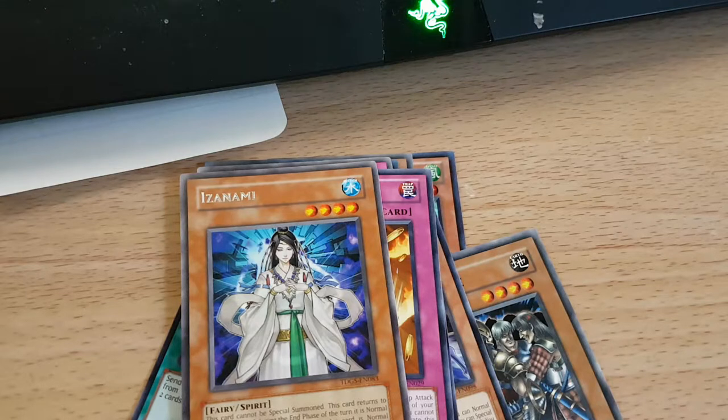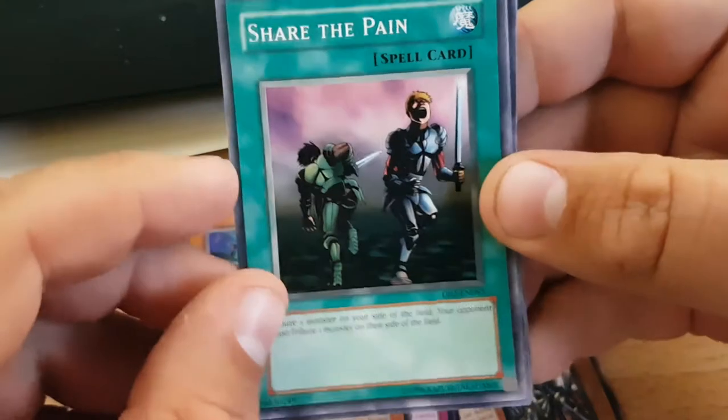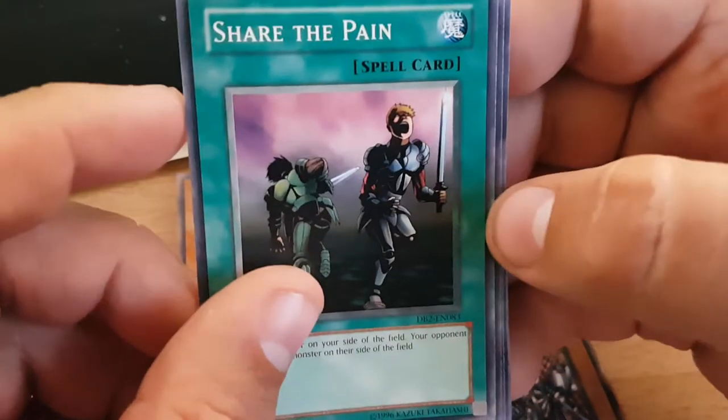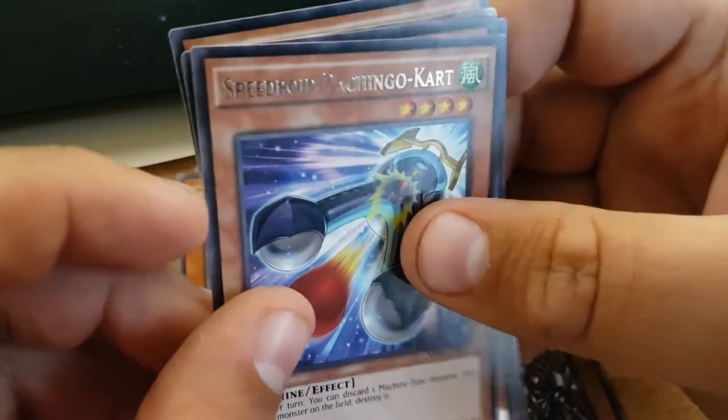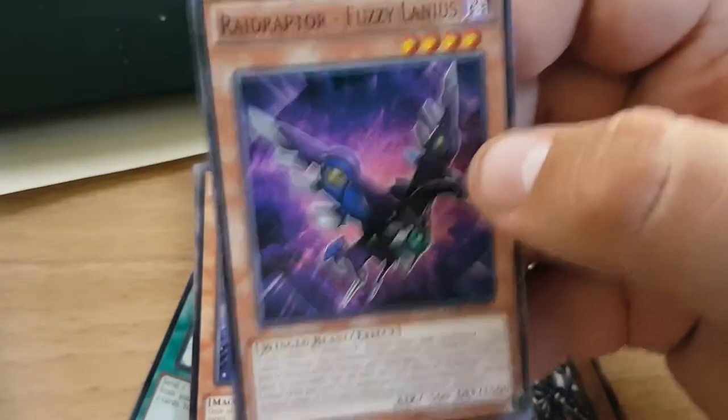He has a Nami — that's an older card. We have a Scape Ghost, Share the Pain — wow, Dark Beginning 2. I remember that card, it's a really dark picture. Speedroid Pachingo Cart, Crash Bug Z, Grindle Split. Friggin' another Dupe Frog, and a Raid Raptor Fuzzy Lannis.